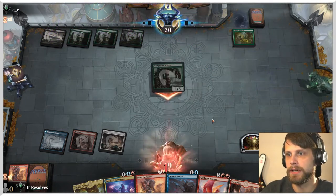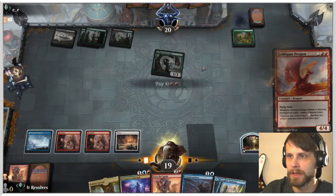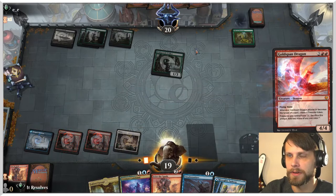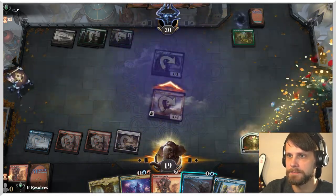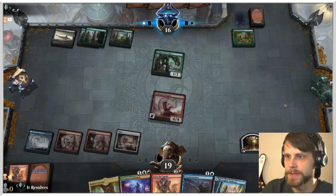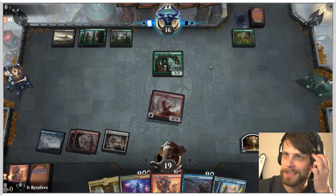Great, very good. Thankfully they didn't have a huge hit that turn and we're not going to be running into any kind of removal this turn just because they have no mana available. So let's get the attack in, and we leave up that Unsubstantiate and hope that the opponent doesn't have anything too crazy.